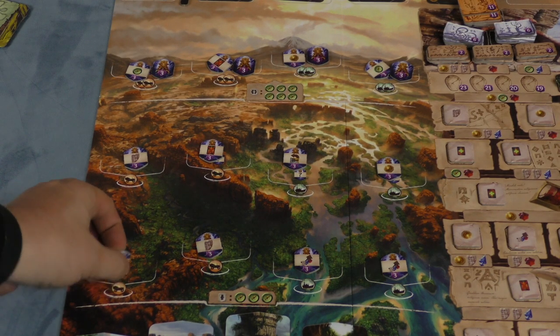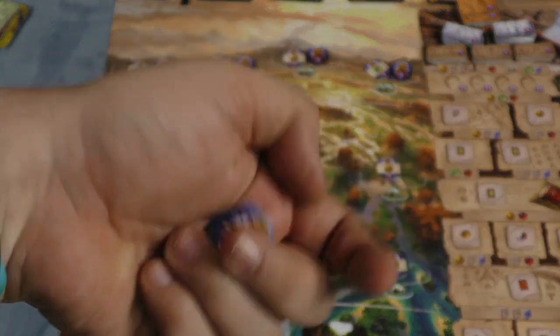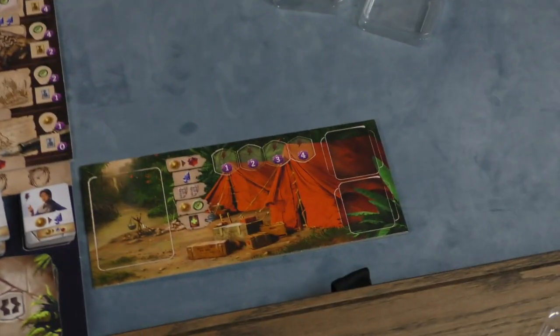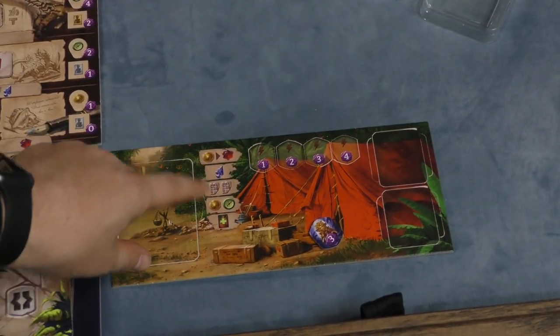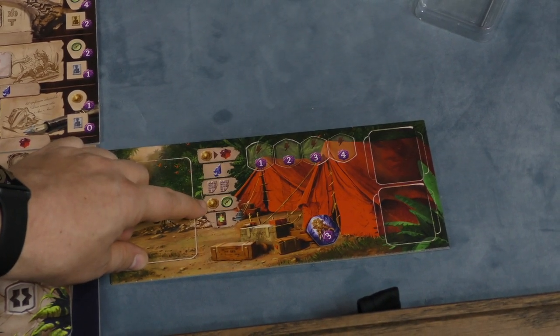When you go to one of these spots, first you take the idol there. Not only is it worth three points at the end of the game, but it gives you an immediate bonus — like this one lets you get rid of a card from your deck, probably a fear card. Also, you can use idols as a free action on your turn. If you have them, you can spend them to take one of these actions: turn a coin into a gem, take an arrowhead, take two scrolls, take a coin and a compass, or draw another card.